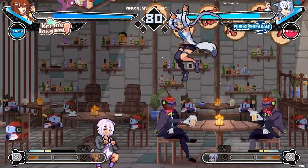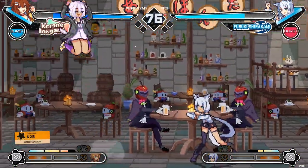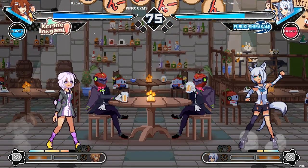She can utilize a good number of assists to augment her neutral and pressure. She does have weaknesses, however. Her reward off of whiff punishes and pokes is lacking without meter, and she has to rely on solid fundamentals and strike-throw to open up her opponents. Her cancel options on block leave much to be desired, and she can struggle to approach against true zoners.